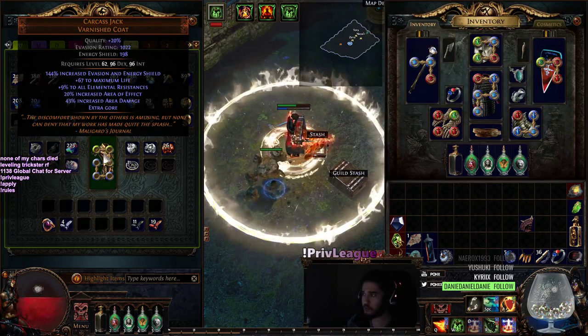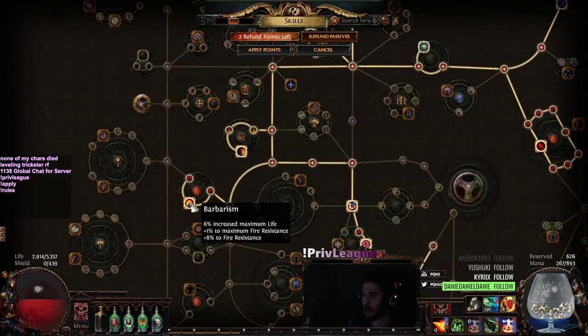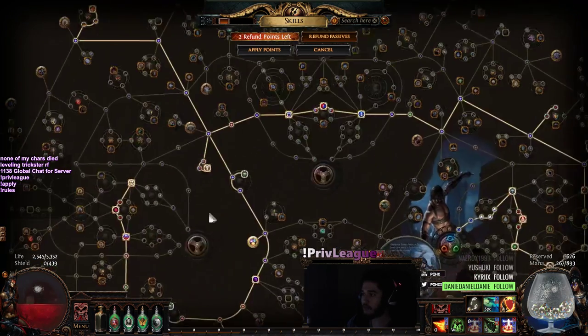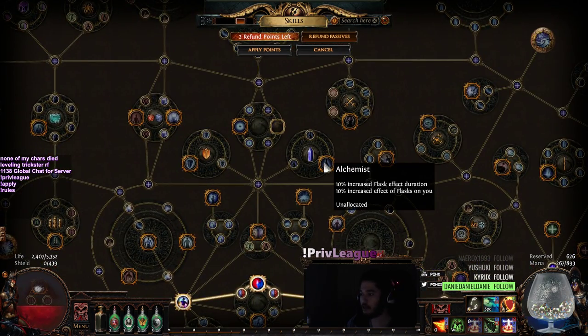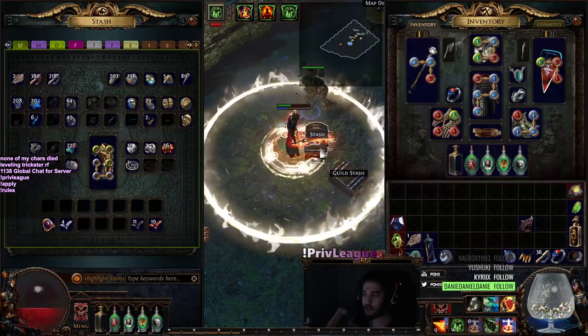I ended up finding a Carcass, which was pretty cool, so we're probably going to go ahead and link this up. One thing to note is I do need to get my Max Fire Res back, because this is a big thing to drop, especially because I want to swap out my Saffron's Frame. To get my extra Max Fire Res, I plan on grabbing Alchemist, and the increased effect of Alchemist is going to make it so our Ruby Flask gives an extra plus to max res.